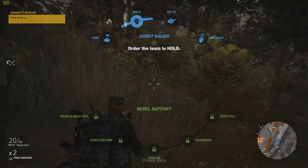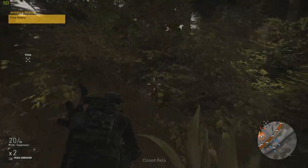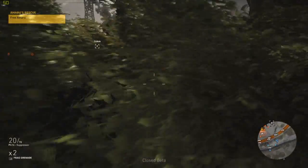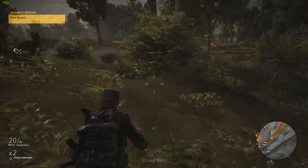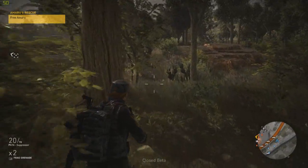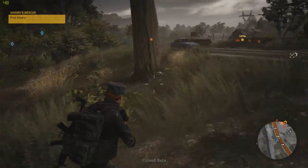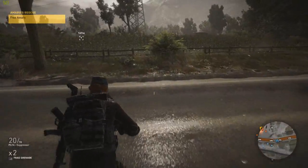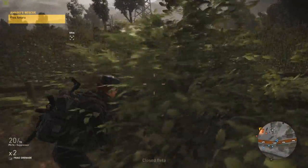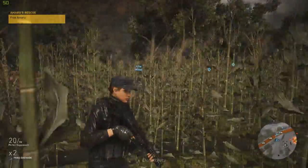So this is the command menu — you've got different options: fire, move to regroup, and hold. It's very basic, and the AI is not great. I told them to regroup and they're still staying fairly separate. I think it's partly that they're meant to be simulating co-op partners, of which you can have three and they can do whatever they want.